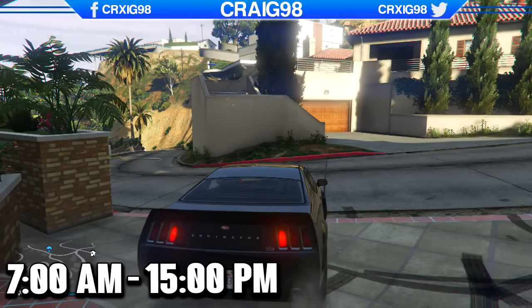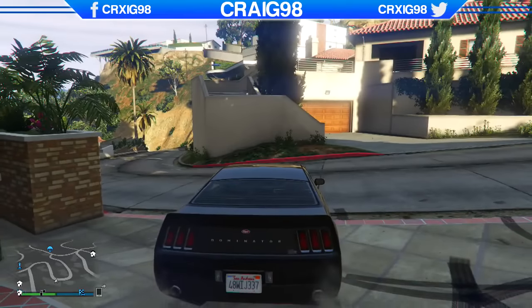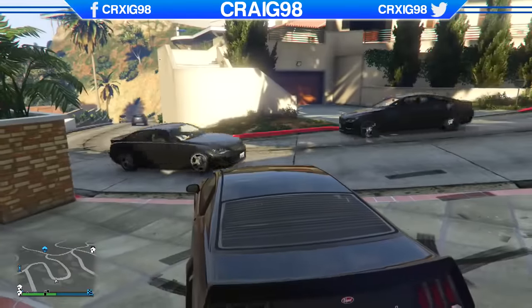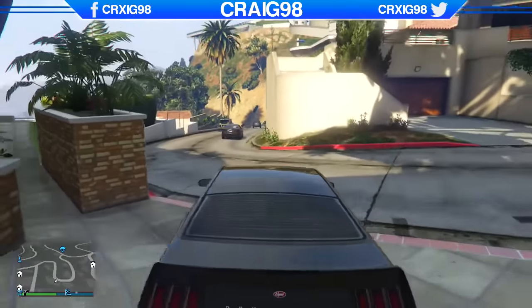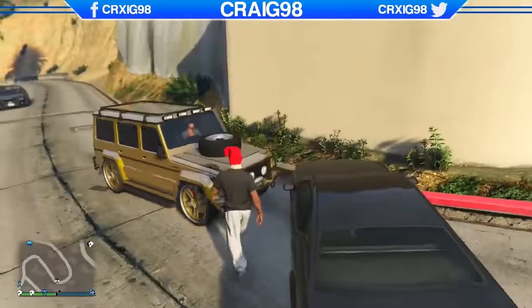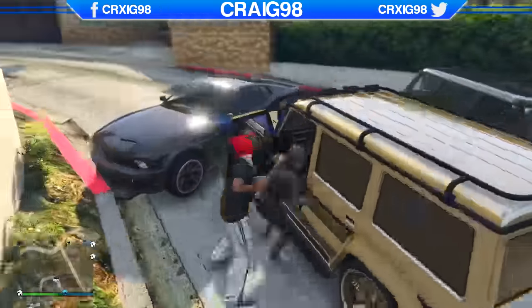If you're having trouble spawning the vehicle and it's not spawning whatsoever, press start, go over to Online, and find a new session. That's what I had to do — once I found a new session I only had to wait around two minutes, and as you can see a Dubster is now driving up the street. Go ahead and pull the NPC out of the vehicle, and once you've got yourself the Dubster you can store it straight inside your garage.